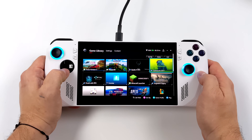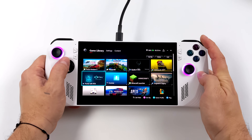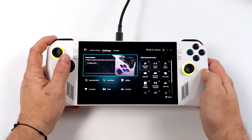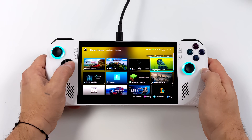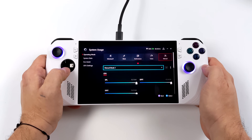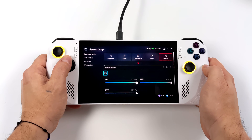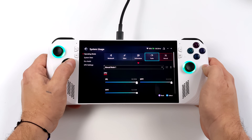Hey, what's going on everybody, it's ETA Prime back here again with another Asus ROG Ally video. Today we're going to be testing out some ray tracing on this handheld gaming PC because we've got an RDNA 3i GPU that actually supports ray tracing, and since having the Ally in my possession this is something I personally haven't tested. We did 120 FPS eSports gaming, eGPU, dock mode, emulation — an overall look at the unit — but I never enabled any ray tracing, so today we're going to see what this thing does.